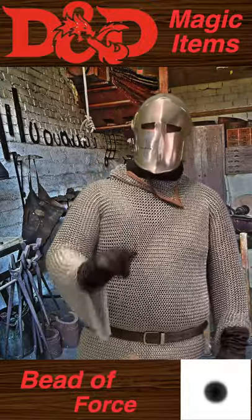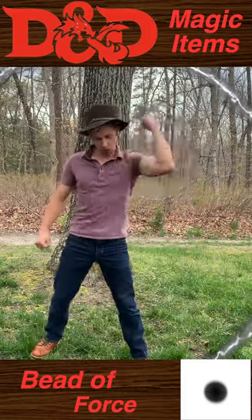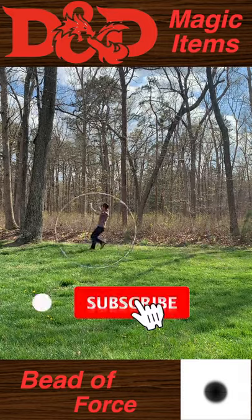The fun doesn't stop there. Creatures that fail their saving throw are now trapped inside a 20-foot wide transparent sphere of force, through which no attacks or spells can pass — only air. They can push it from the inside up to half their walking speed each turn. So have fun with your new pet hamster.